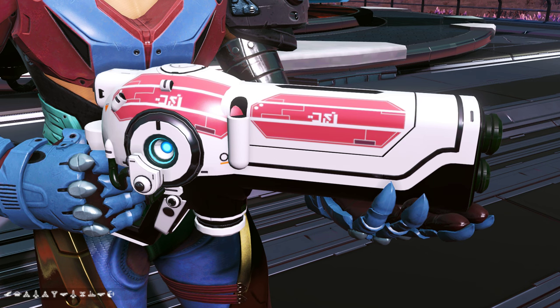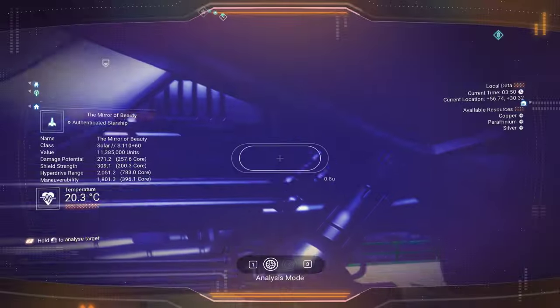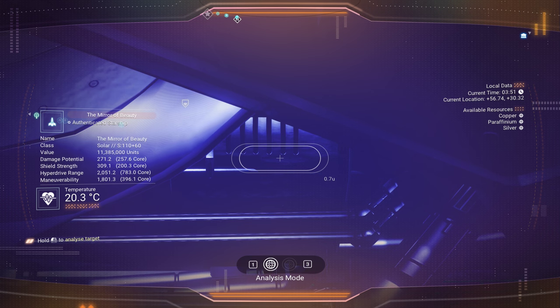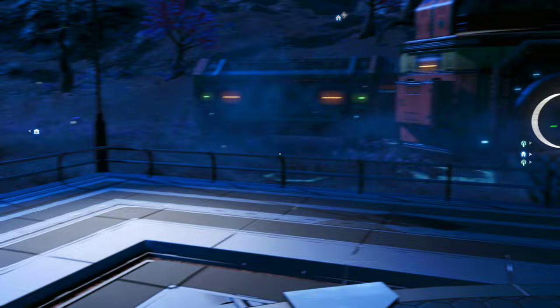Just reload on this planet in the Isontam galaxy. Make sure you've got multiplayer turned off as well, because otherwise the cabinet can be rendered empty. And to get this one, I'll be chucking a comm ball. This is at plus 56.74, plus 30.32. There you go.